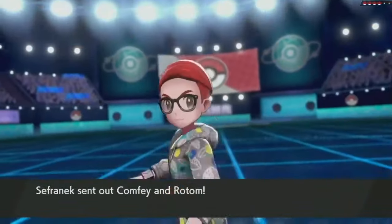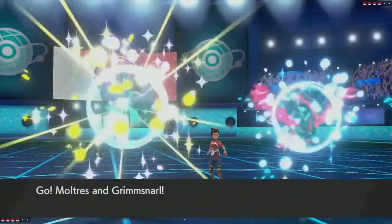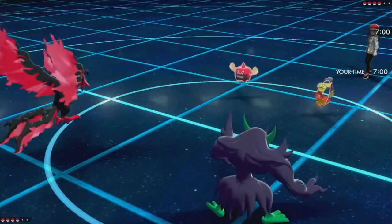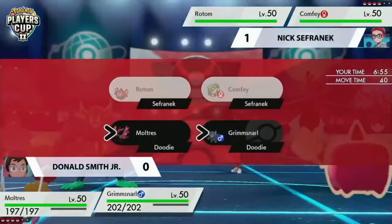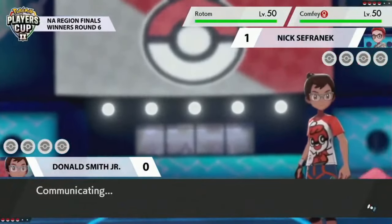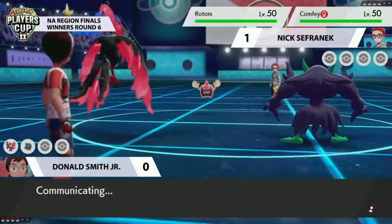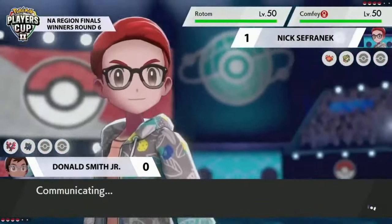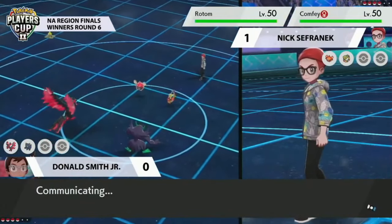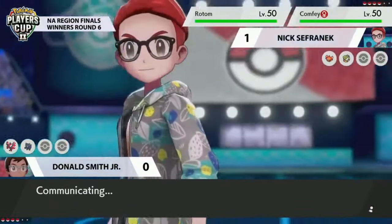Let's jump into game two and see how Donald adjusts to take down Nick's Rotom. Amoonguss might look for Spore, but it needs to be in a Trick Room environment. No changes from Nick — it's going to be Rotom and Comfey again, just switching sides. Delightfully, we have got the Galarian Moltres and Grimsnarl out on the field for Donald. It'll be interesting to see if Moltres can do much to this Rotom — it's still threatened by electric-type attacks.